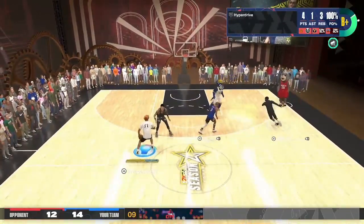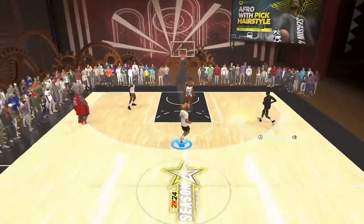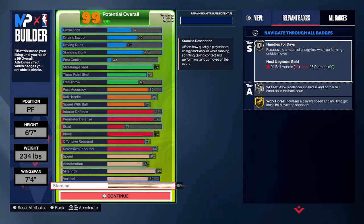Stick around — next I'll show you the full attributes of the build and the tweaks you can make, plus alternate versions to better fit your playstyle. Here are the complete attributes. Keep in mind when I made this, I catered it toward playing more as a big. The playmaking is just a bailout in case I ever need to handle the ball, but my initial intent is to play this build as a big, since most of the time I'll be playing with a guard who handles the ball. Tweak it however you want.